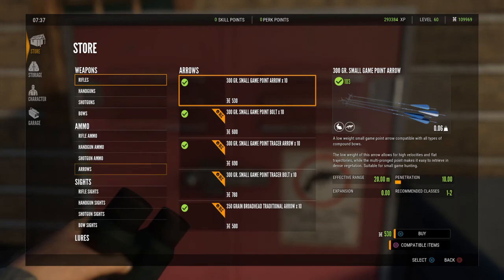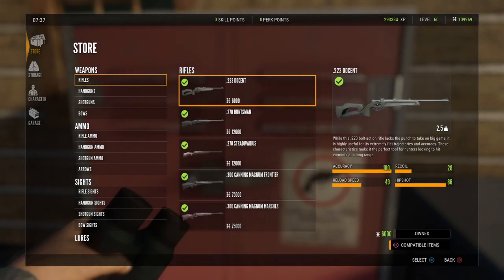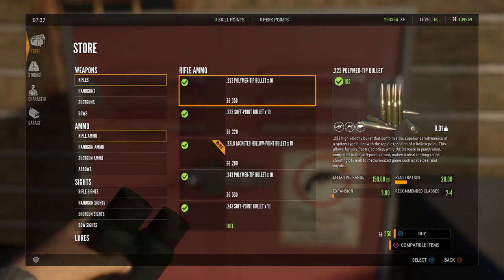Press circle and you can scroll down to whatever you need. The majority of the time I'm just trying to buy some ammunition. In the store, it's pretty self-explanatory — when you purchase something, you get a check mark. If you go down to the rifle ammo, we can see on the right-hand side we have 102 rounds of .223 ammunition. It's easy to see what we have of what. All the ammunition comes in — it says times 10. That means for every unit you buy, for every $350 that I spend, I get 10 of those rounds.